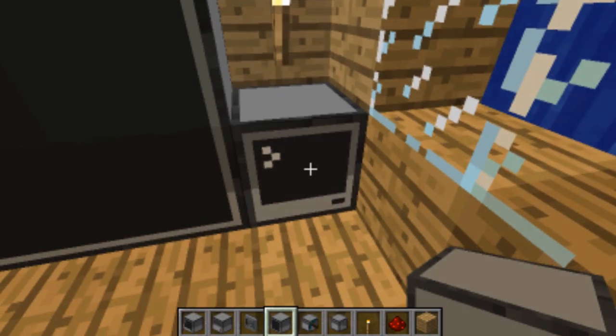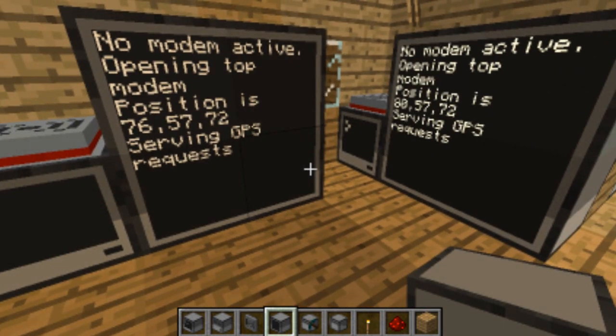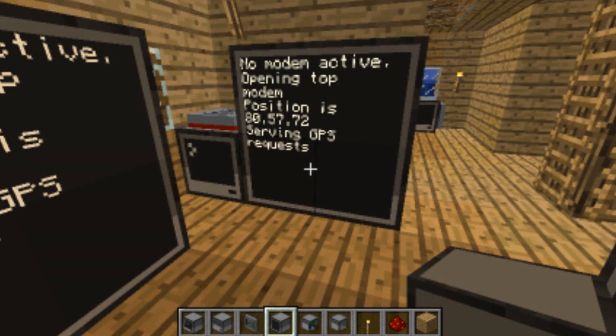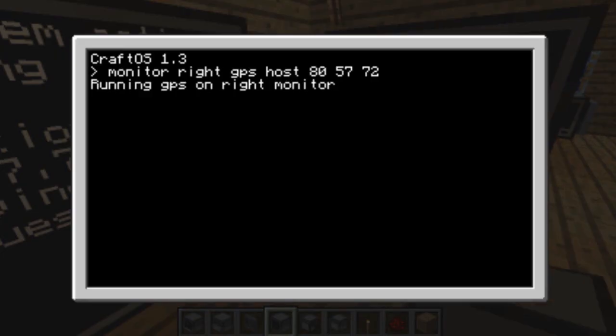Now for the other feature: GPS. When you actually use GPS, you need three hosts. A host will be a computer whose entire existence is dedicated to serving GPS requests. I have activated two already, and I have to activate the third right here. I'm using monitors to actually monitor the GPS, which is more useful because you don't need to look on the computer.